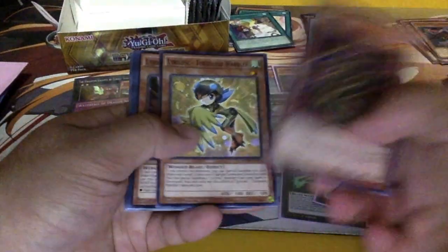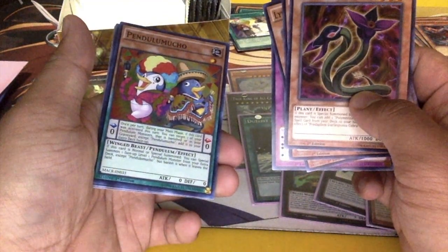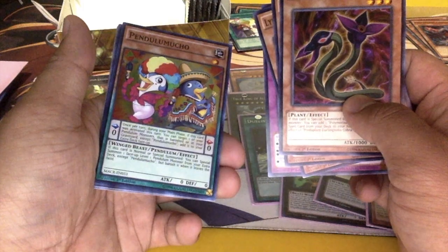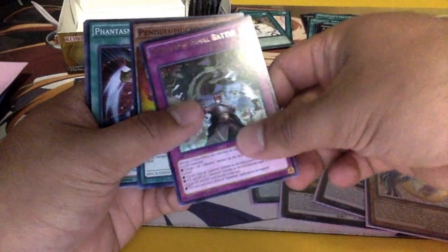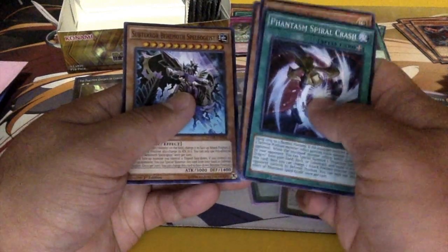Cobra, Lyrilusc, Subterror Final Battle, and Pendulum Mucho. Main phase — scared of snacks! Oh, that's dope. Goes there — Pendulum Mucho. Artifact Fompao and Subterror.